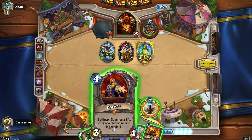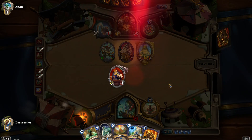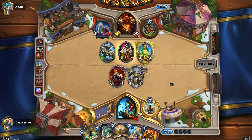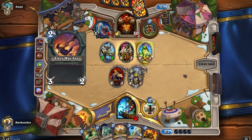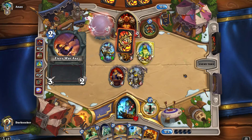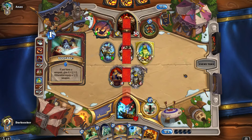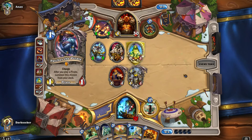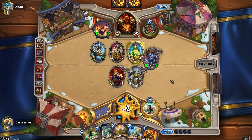Barnes could be a viable turn four play — South Sea Captain, that's nasty. Come on Barnes, give me something good. I'll take that — pretty good, unless it gives you a bad legendary, which does happen. He's thinking of popping it. He's just changed his plan — this is like the Sylvanas play: if in doubt, ignore and go face. And he's doing just that.